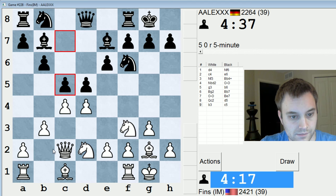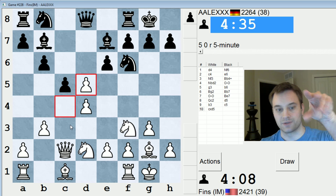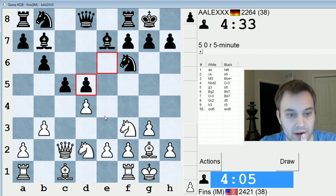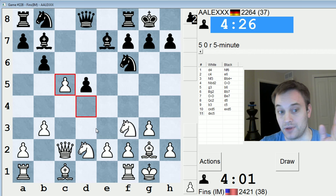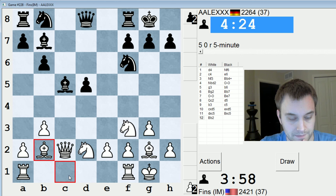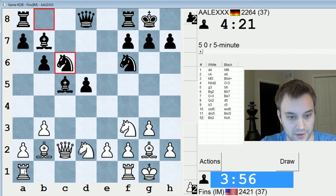He plays c5. So I can take either way, or just leave the pawns as is. Let's take this way first — usually when you have those four pawns clustered, it's good to take towards the center. So you're trading your wing pawn for the flank pawn immediately. Let's saddle black with hanging pawns if they want. They actually take with a bishop instead. Okay, so let's just play bishop b2. At least now I can play against this d-pawn.